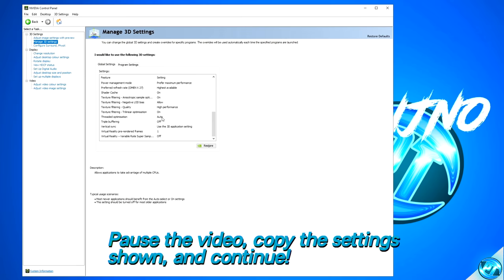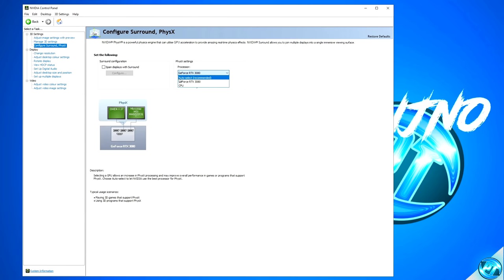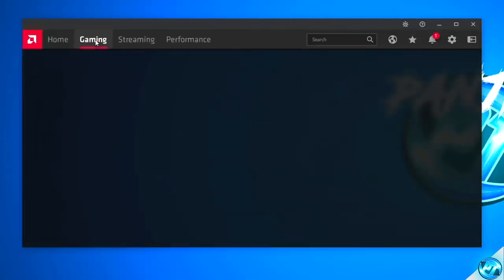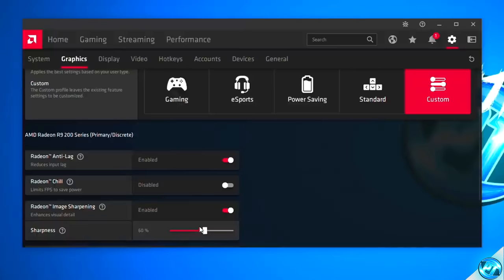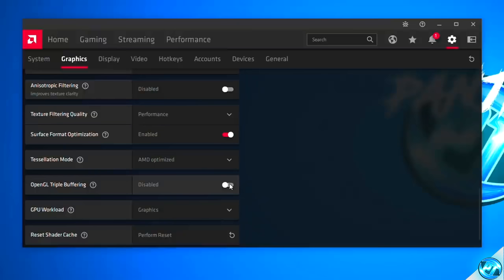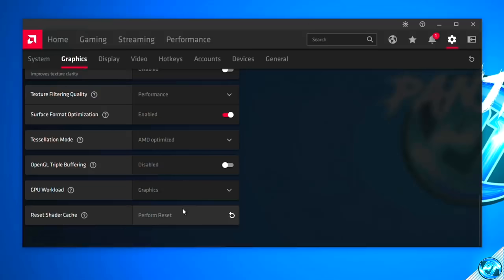Navigate up to Configure Surround and PhysX, go over to the PhysX Settings, and in the drop-down menu select your GPU. For those of you running on an AMD Radeon graphics card, it's a very similar process. Simply right click on your desktop and open up inside of the AMD Radeon control panel settings. Navigate over to the Global Display tab. Once again, pause the video and copy all of the settings shown on screen, continuing to repeat that step until you've closely matched every single setting to what's shown on screen.